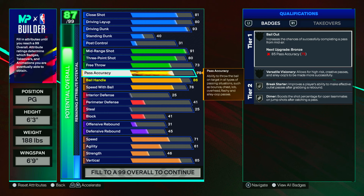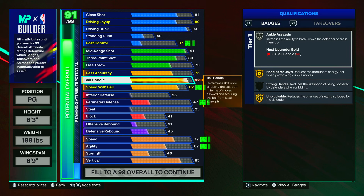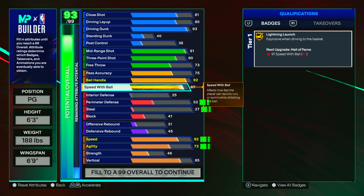You're going to mostly be dunking the ball anyway. For the playmaking aspect of this build, we have a 75 pass accuracy, which is a decent rating on NBA 2K25, and you also unlock the Ja Morant pass style if you care about that. For the ball handle, we have a 92. If you do want ankle breaker or ankle assassin, you will have to go 93, or you can cap break it.